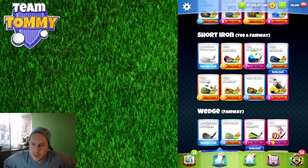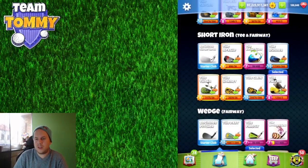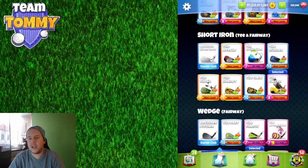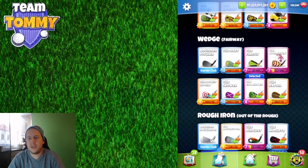For short irons, the Apache, Runner, and Claw are three I don't want you to focus on. Apache is just not good; the Runner has decent topspin but not much else; the Claw is similar and has a very bad ball guideline. For short irons we want a good ball guideline, so focus on the Kingfisher, Thorn, Hornet, and Falcon. The Kingfisher especially has a very good ball guideline and could be worth a long-term investment if offered.